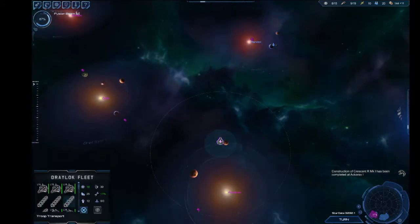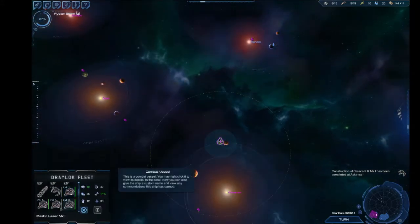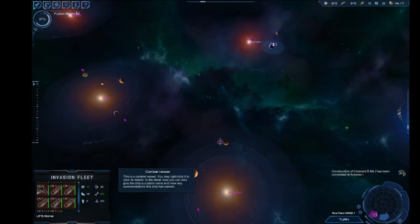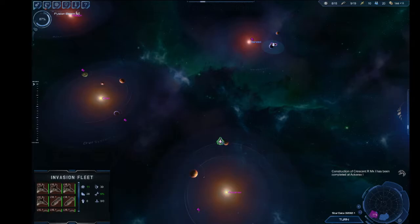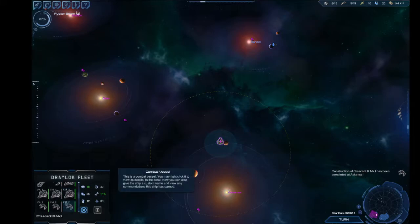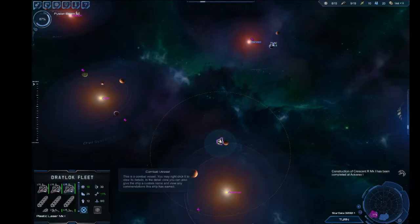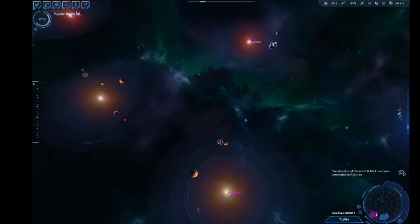I'm feeling good. We have 7 cruisers, 6 of which are actually combat vessels. They have 7 cruisers but only 4 Corvettes, and we have 10 Corvettes and a frigate as well. We're going to have to make sure we single out which one is our fuel barge and get him out of there, because he can't fight.